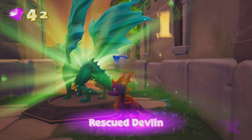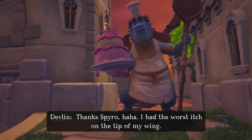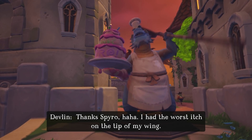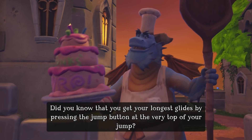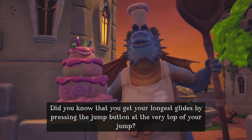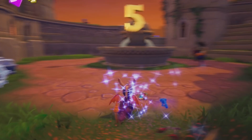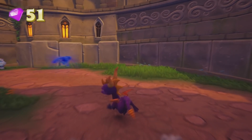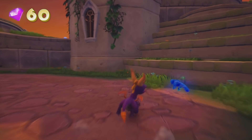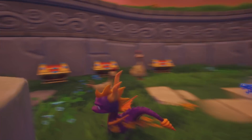Dodge the water pit. Let's save Devlin — some Devlin eggs. That's a giant cake! It says Spyro on it. Did you know you get your longest glides by pressing the jump button at the very top of your jump? Yes, we learned that in the last episode. But that guy just took his spoon and scratched his back — kind of disgusting to scratch yourself with your cooking implements. Actually, I think that was a part of this old movie called Good Burger.